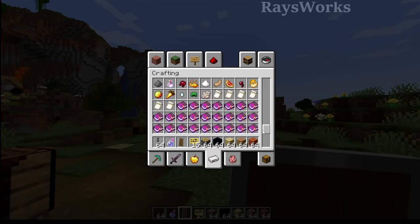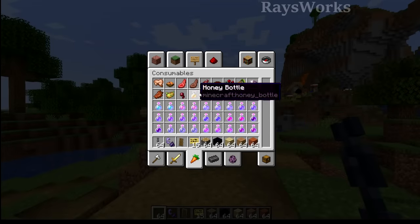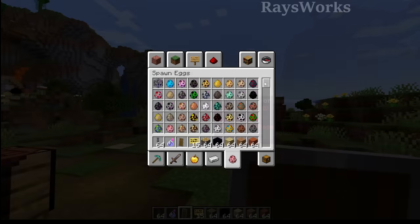Rather than having to remember exactly where something would be, there's also some things that were missing from the creative menu, like water bottles as well as different types of potions and tipped arrows, which they added in now. In the spawn eggs tab, they also added in the mob spawner, which is another thing we couldn't get without using commands.